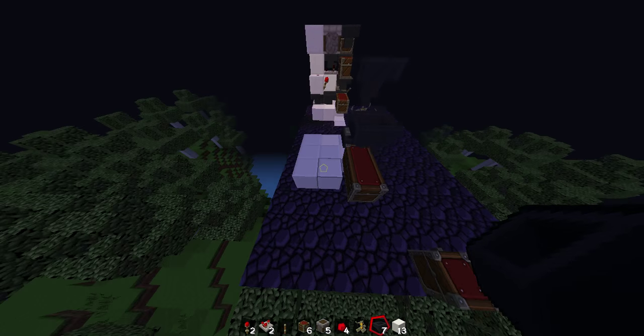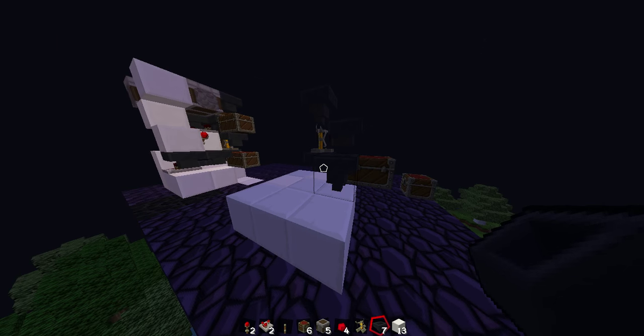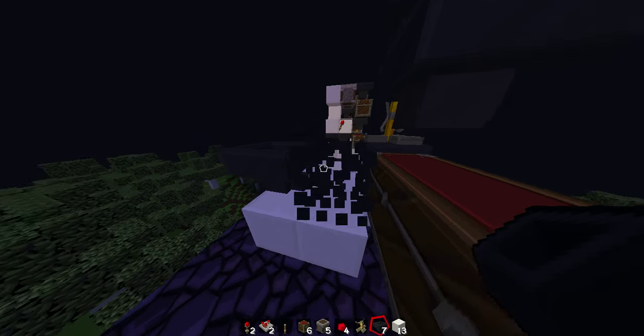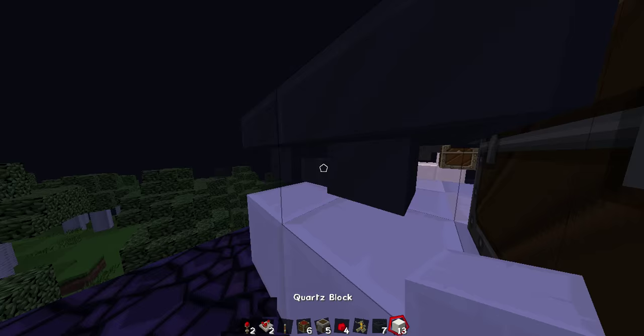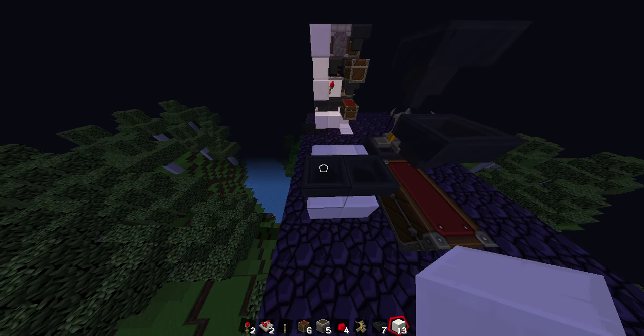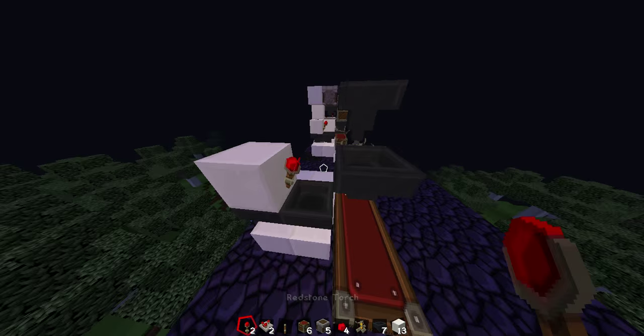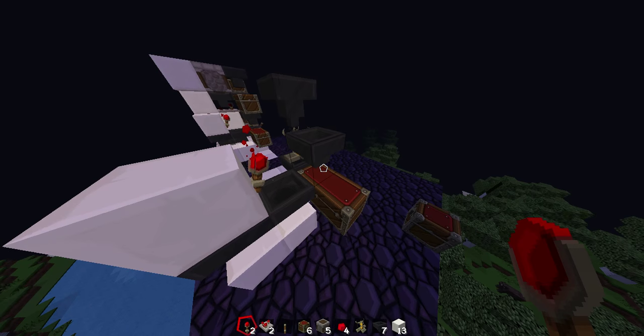Now what you need to do is put a hopper here and then put another hopper leading into that one, break this one, put it back into that one so it's leading into it. Then you put a block of any of your choice here and then you put a redstone torch. That will just make it start.